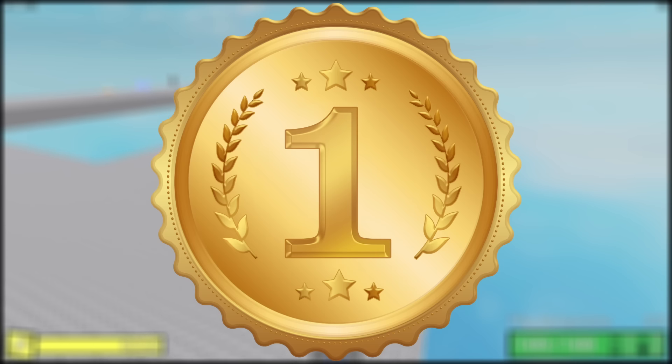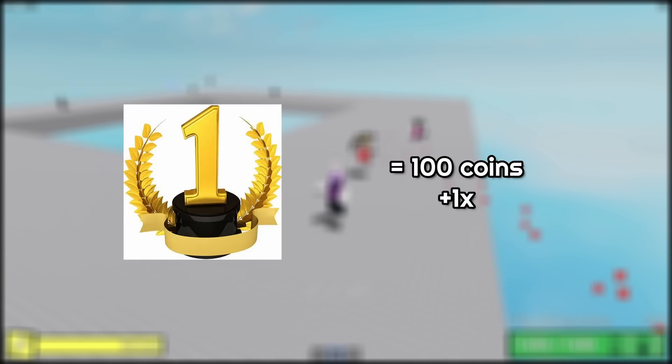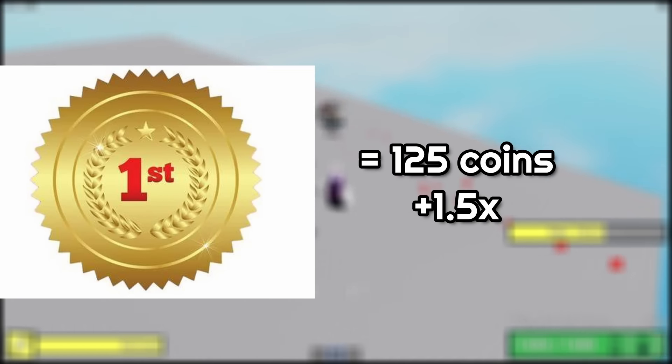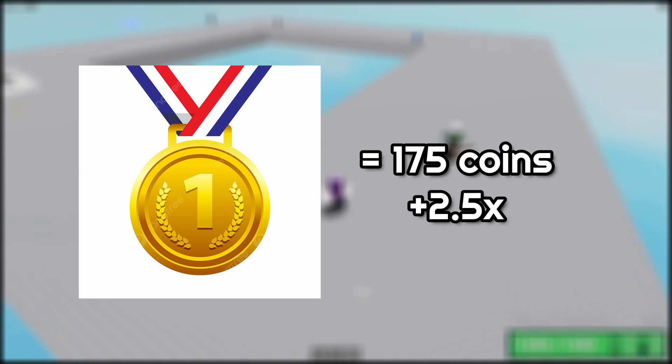And finally, if you get first place, you get 50 coins, 75 with the 1.5x, 100 with the 2x buff, 125 with the 2.5x buff, and 175 with max buffs.